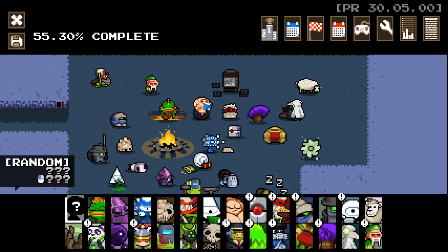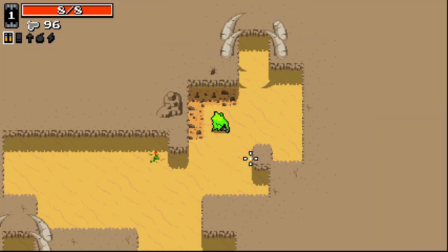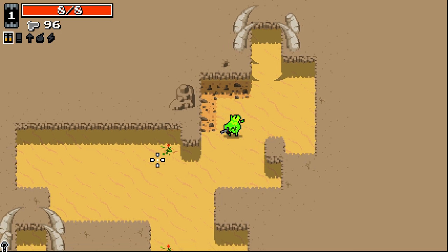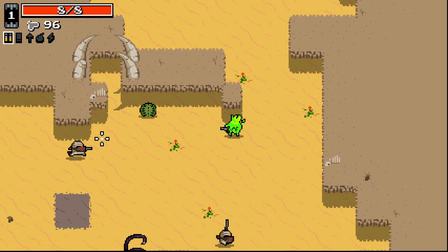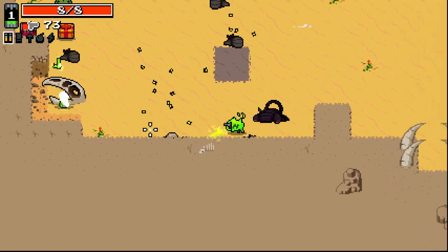Hello everybody and welcome back to an episode of the Nuclear Throne Ultra mod. We are jumping in and this time we are gonna go as... I don't know who to go as. Let's go as Horror maybe. I like the extreme mutation choice — it's really nice. The beam I don't usually find super useful until late game when I don't need rads anymore, but it's kind of good to have. I mainly just use this guy for the extreme mutation.